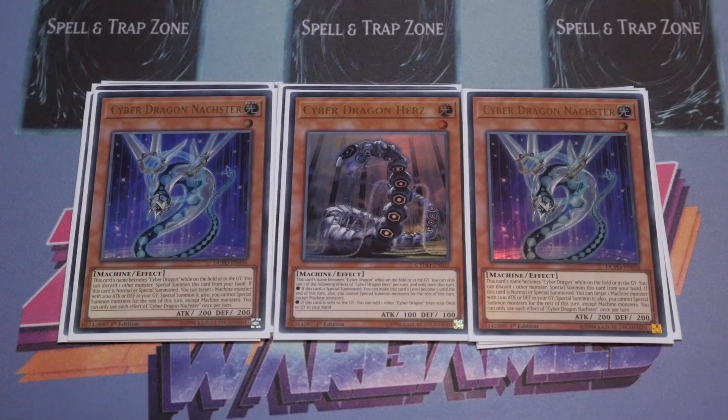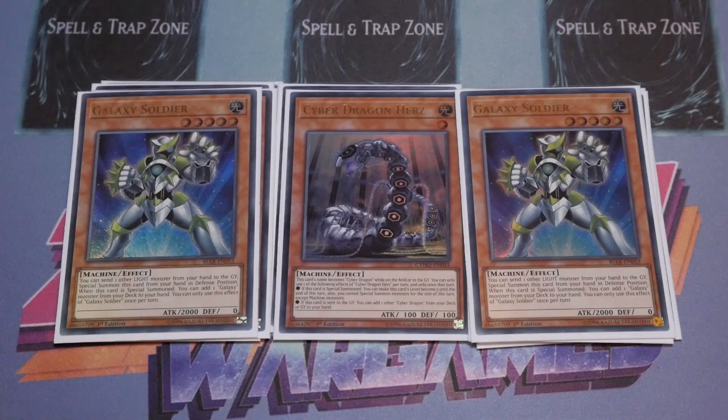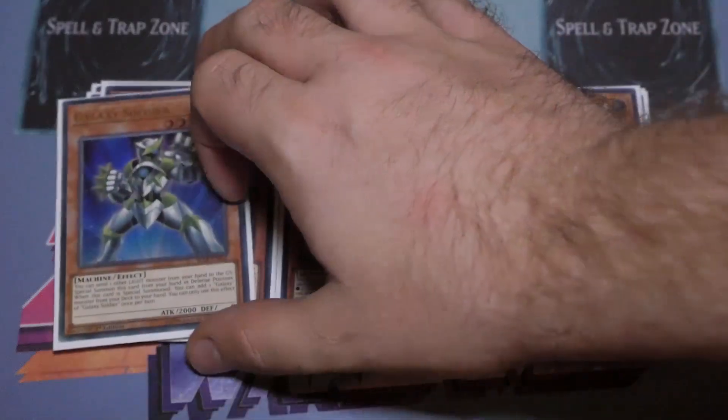Double Galaxy Soldier — this is your Infinity storm play. You search it off Cyber Dragon Core by searching Cyber Dragon Repair Plant, which then searches your Galaxy Soldier. If you've got the Herz in grave, you discard the Herz to search out a Cyber Dragon, making it chain link two, giving you an additional Galaxy Soldier and additional light fodder. If it were just discard any card it would be busted, which is why Herz is quite good — and Nash is also good because Nash just discards any card.